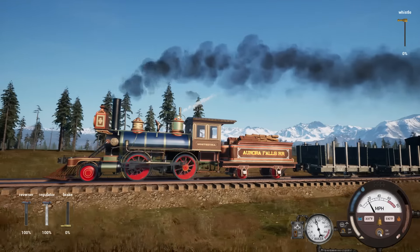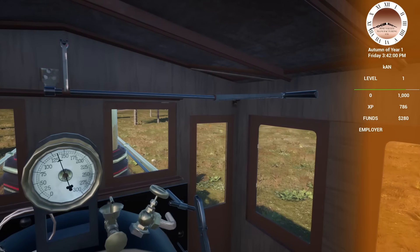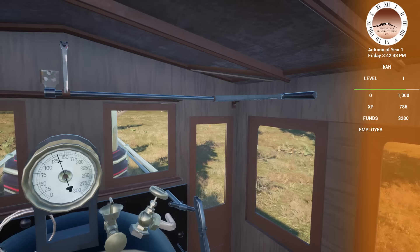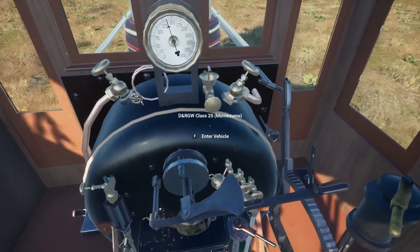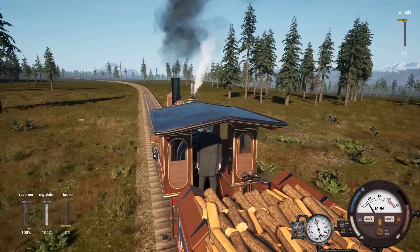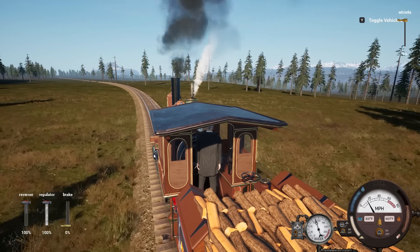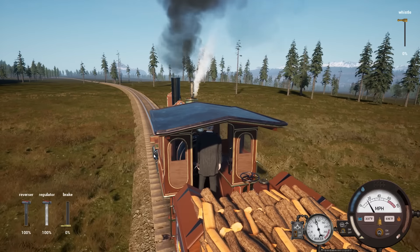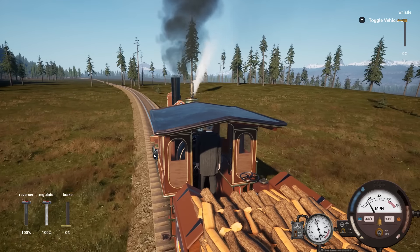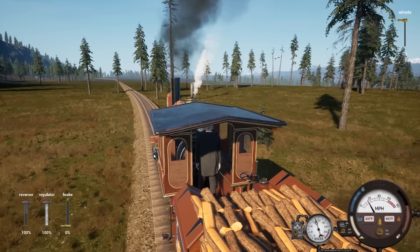It sucks if we're stuck at tier 1 for a while. We literally don't level up at all from picking up anything or building track - only from delivering. So we're going to have to connect up the logging to the sawmill and start loading it up with logs. We'll buy some more of those little log cars since they're super efficient - we'll be going downhill with the load and uphill empty, so it'll be really easy to run big log trains.